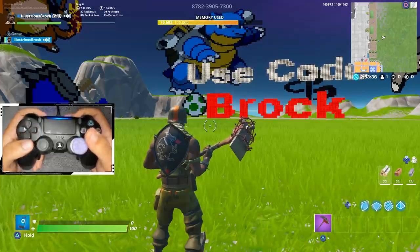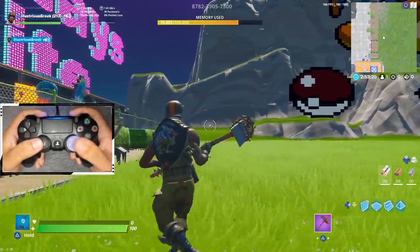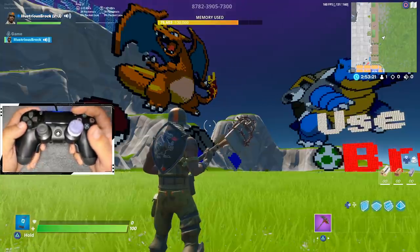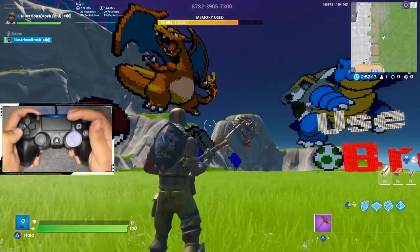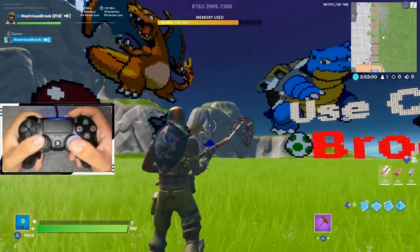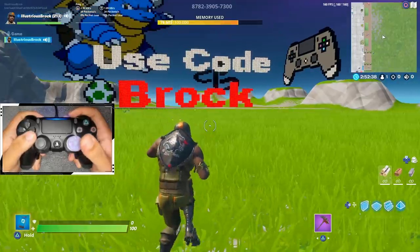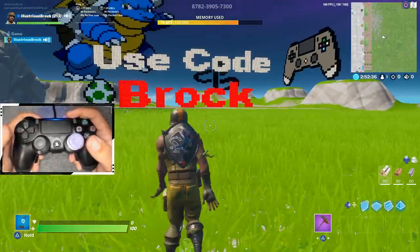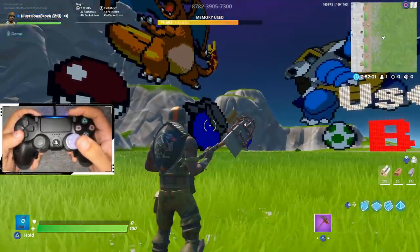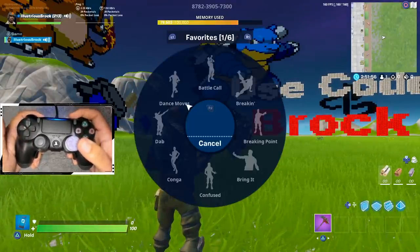There you guys have it — I'm sorry it took so long to make this settings video. That's all my settings, all my controller binds, and my controller attachments. If you want to see the Strike Pack video it'll be at the end of this video. I hope this was helpful. If it was, don't forget to use code Brock in the item shop. Here are some aimbot clips just to show you why people want to copy my sensitivity and why I have the best linear sensitivity on controller.